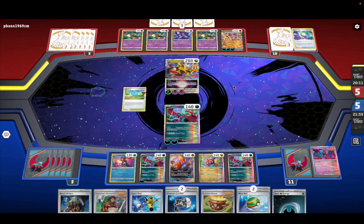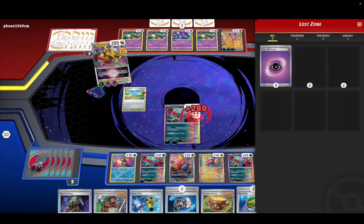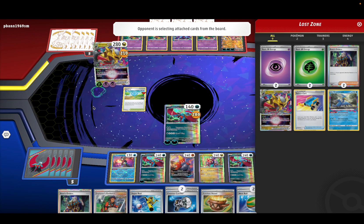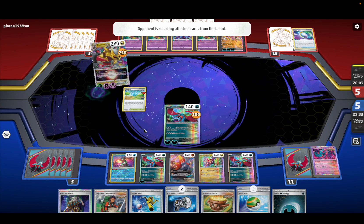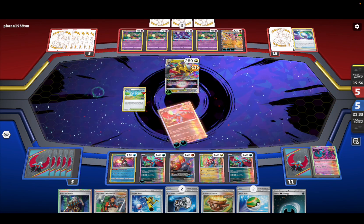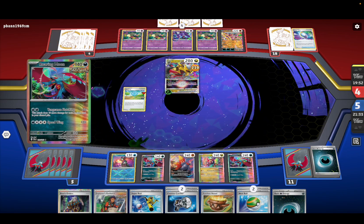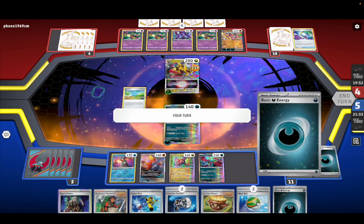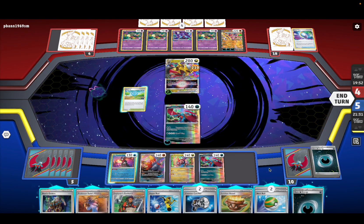We're fine. Lost Impact does 280. That's like six energies — I don't know if he's being very careful. He killed us, which is okay. Let's be a little more careful about how much we mill off.